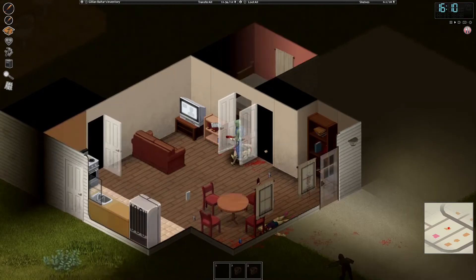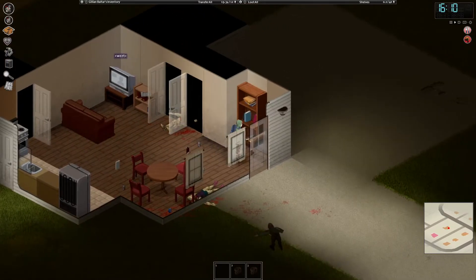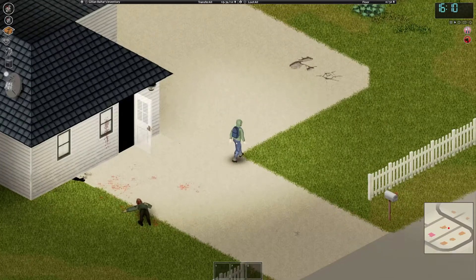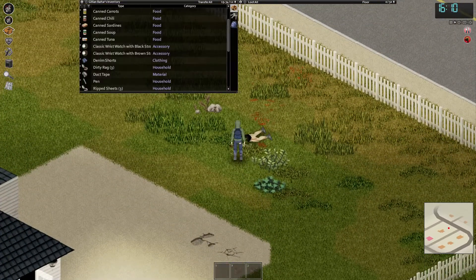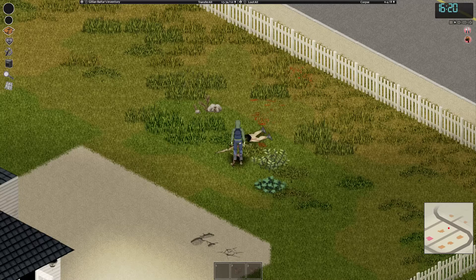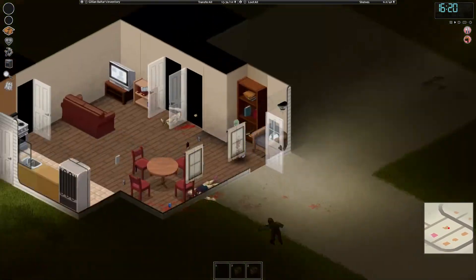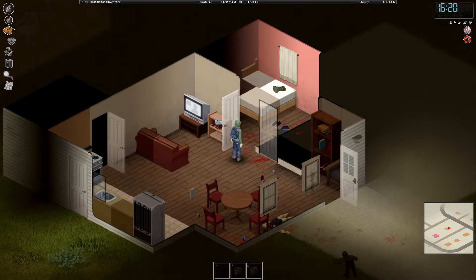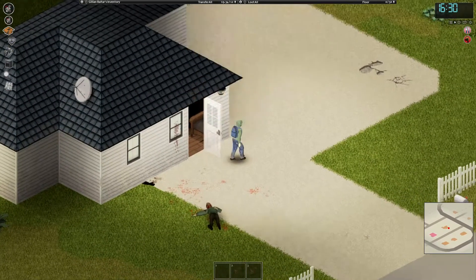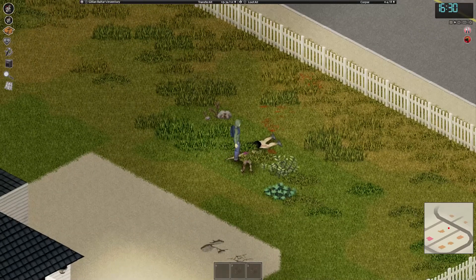Trying to remember how to pick up these corpses. Grab corpse — yeah! There's a corpse over here, I'll dump it out here with this other one. Drop corpse — there we go, easier than I thought. Now let's go get the other lovebird in his briefs and drop him out here too. Jillian's pretty strong — she's just picking up these corpses and carrying them around everywhere. All right Jillian, you're doing very good. I'm proud of you so far — you've managed to not get killed.